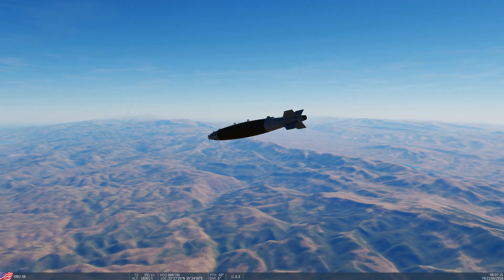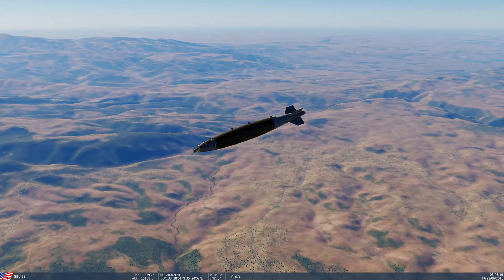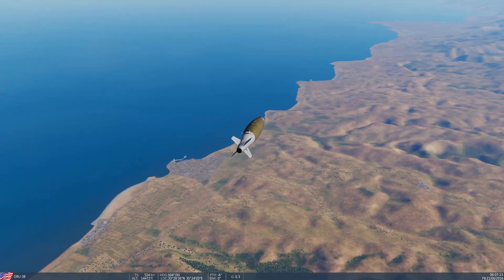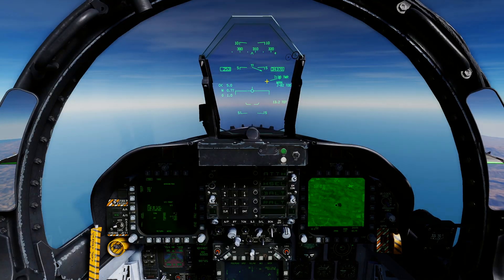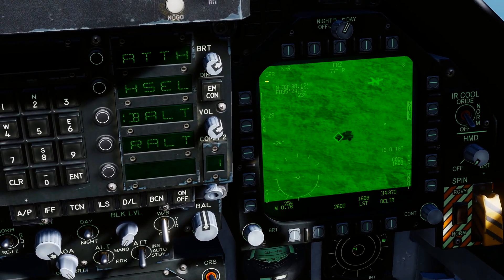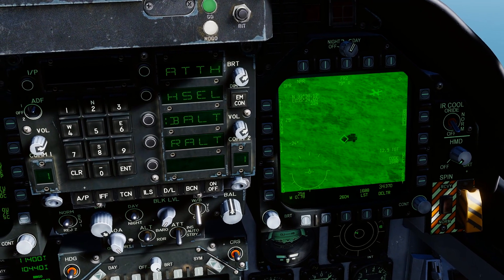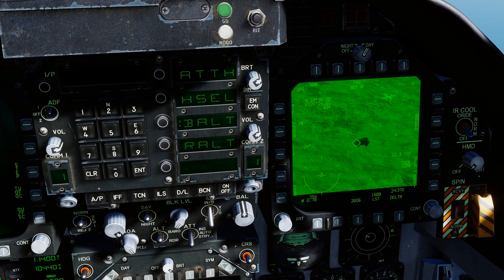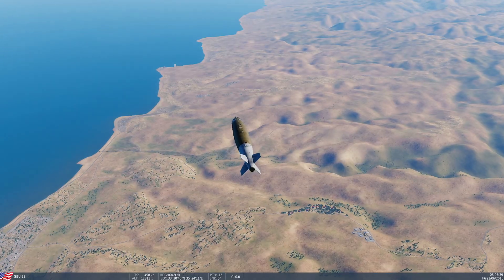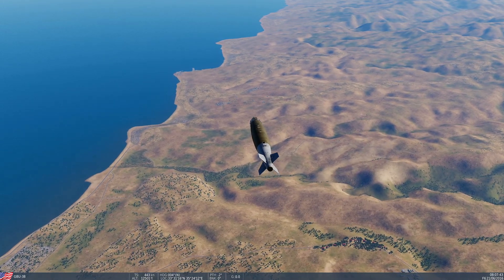JDAMs are a super powerful weapon when you want standoff capability — you don't have to fly over the top of a SAM site. That's an SA-9 infrared missile SAM site there, something we don't want to get too close to. That's exactly why you use standoff munitions like the JDAM.